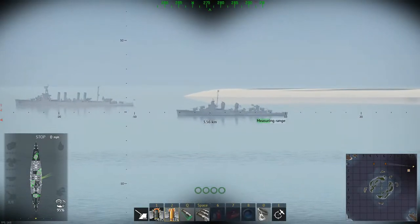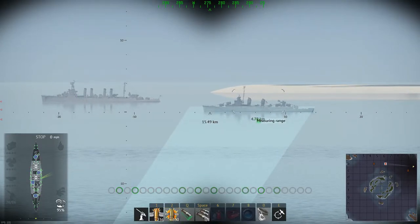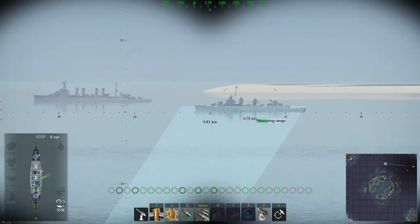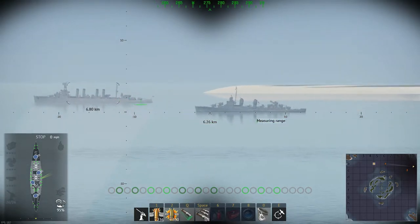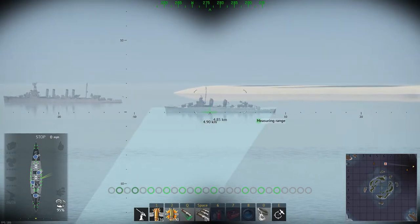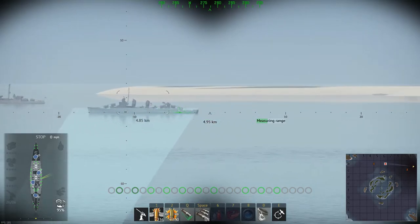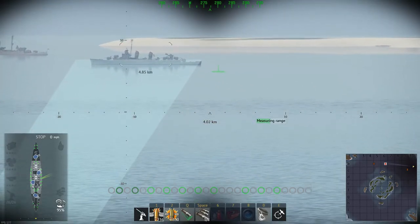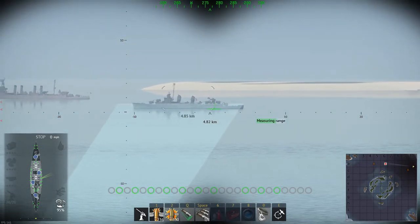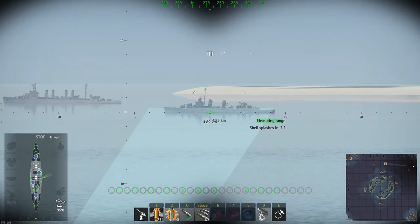Anyway, range finding — this is what we're here for. Alt+2 to switch to secondary guns, and we're going to range find on this destroyer. Once you click on a vehicle, you'll see it starts measuring range, giving you the distance. You also see a green circle — that's effectively where your guns are going to splash down. You can see as I move the aim closer, the circle moves toward us, giving you an idea of where you're shooting.